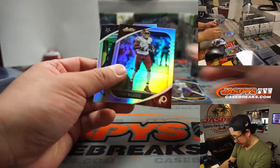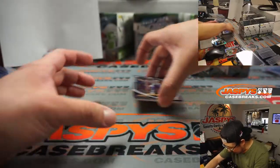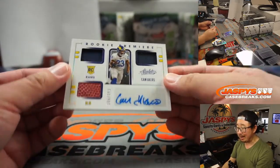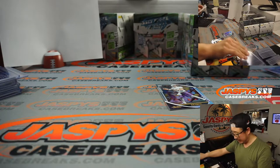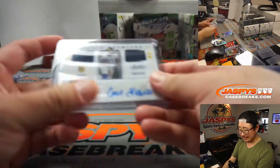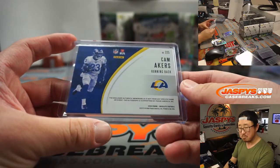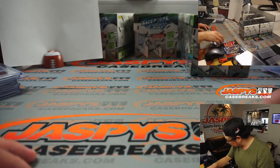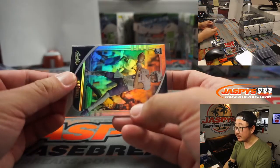Le'Veon Bell, Terry McLaurin, Omari Cooper. And Ben DiNucci reveals a Cam Akers triple relic and autograph to 399 — pretty nice penmanship too. NFC West, Gale with the Rams. The DiNucci was numbered to 199 for the Cowboys — NFC East.